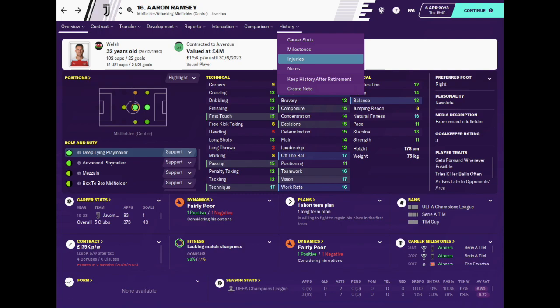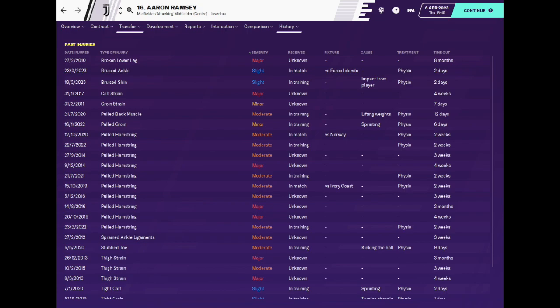Before making a signing, you should always check the player's injury history and identify any reoccurring injuries that the player may be suffering from. If the player has a bad track record with injuries, you might want to reassess your decision to sign them, as the last thing you'd want is to splash the cash on someone with injury problems.